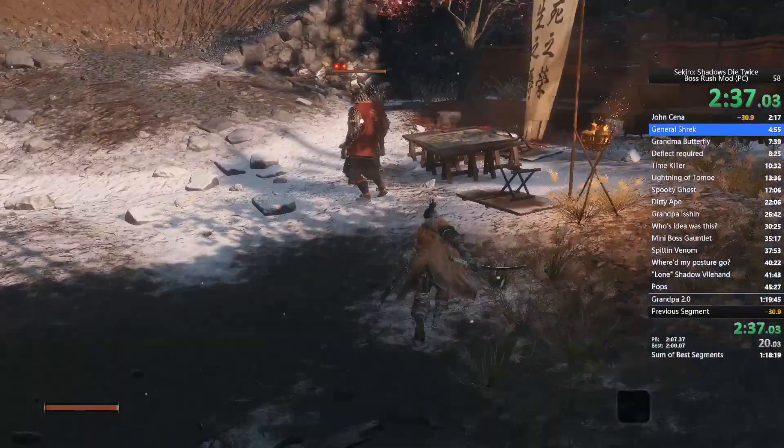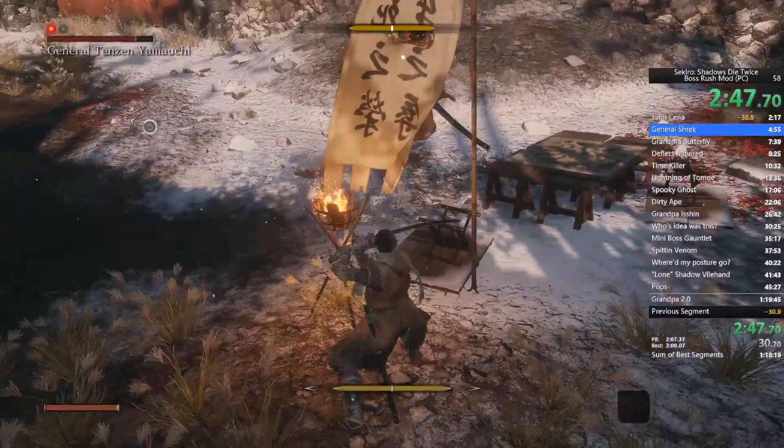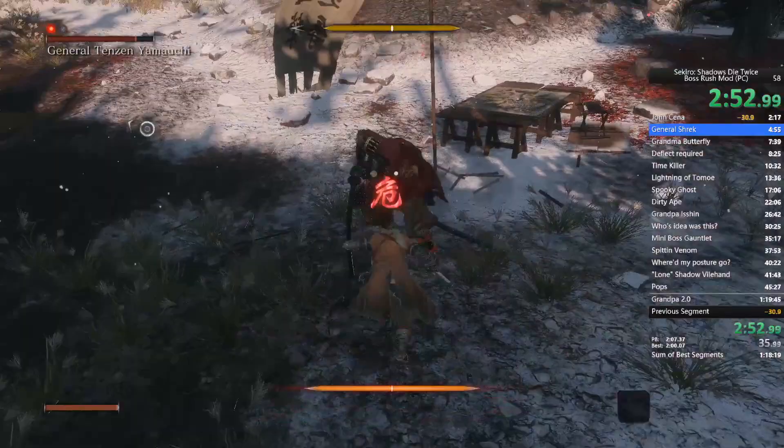If you lock onto him and then take a wide berth, you can get a free stealth blow just by running up on him. I still find these guys so hard to counter sometimes just because his moveset is so erratic.